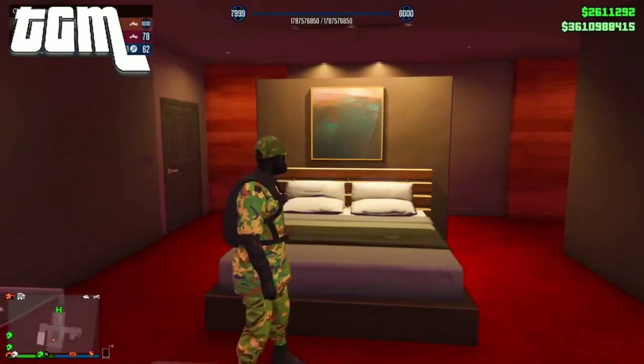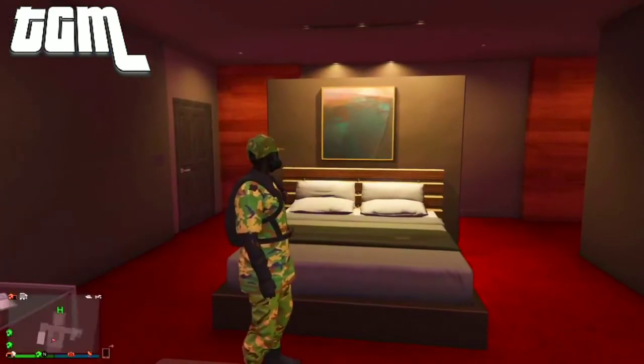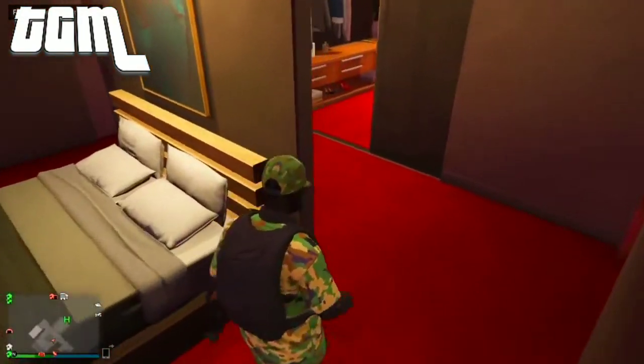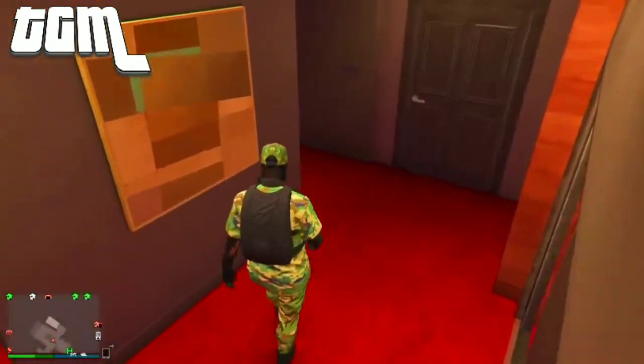Today I'll be showing you how to make a sick try-hard outfit, because we're going to use the black bulletproof helmet and the black juggers.